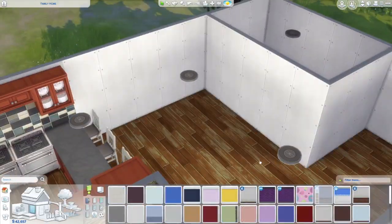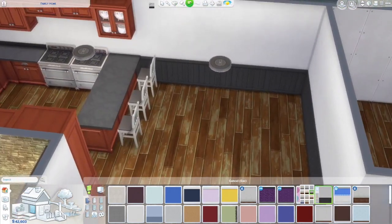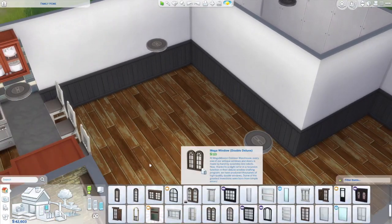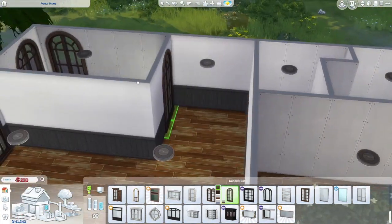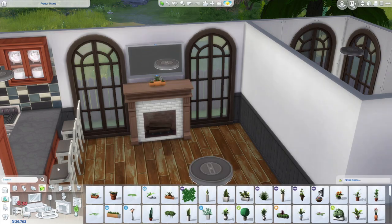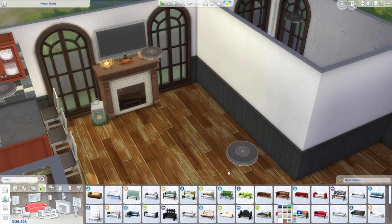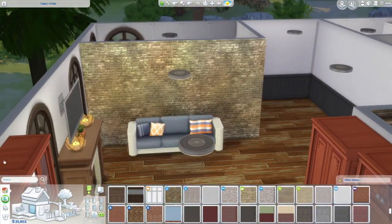I also couldn't figure out if I wanted this to be a darker or lighter themed color scheme house. I kind of felt like I stay away from doing the wooden rustic kind of build even though I really do like doing them, and I haven't done that many. So I stuck with that theme throughout this and I love how it turned out — it is very country and rustic and I think it is very adorable.